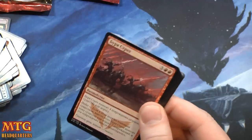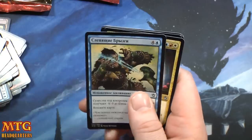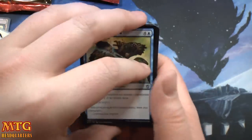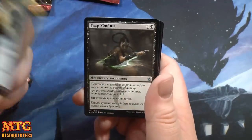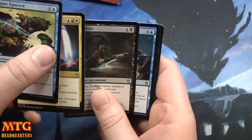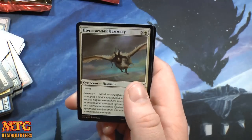Three packs left — well four packs — it's all gravy now, anything is just sauce. Binding Spray, Jeskai Charm, Murderous Cut — there might be some interest around that — and Icy Blast, and a foil Venerable Lammasu.